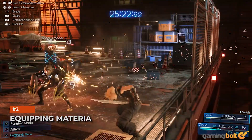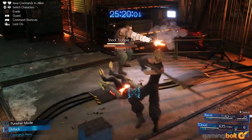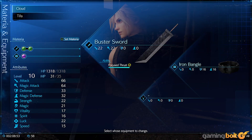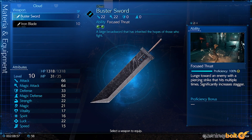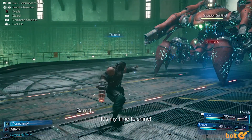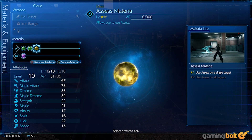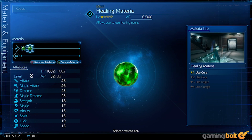Equipping Materia. Materia don't just let you cast spells or help you learn new abilities. They can also give you unique buffs or other passive advantages, which can be vital during combat, especially boss fights. For instance, equipping a Thunder Materia to your armor can make you more resistant to that element. Essentially, you don't just want to be swapping Materia in and out based on whether your stats are going up — you need to be paying close attention to the actual effects of the Materia as well.